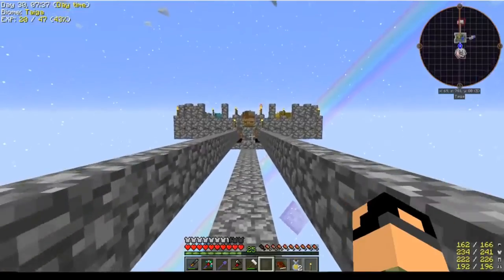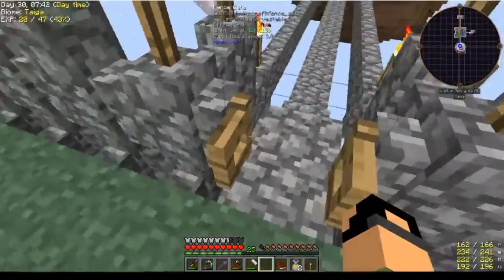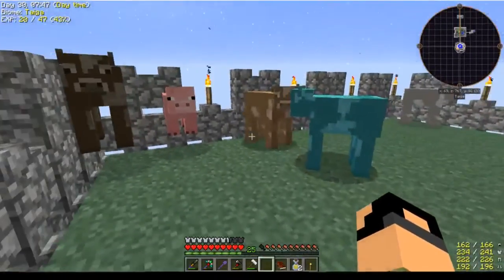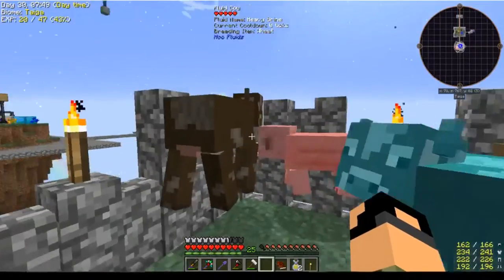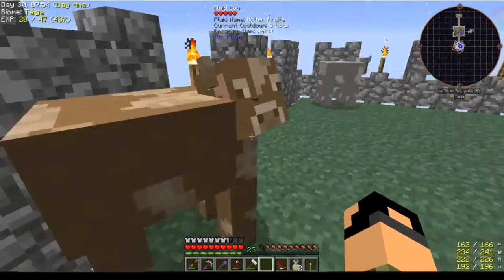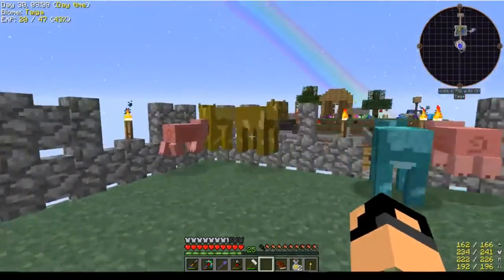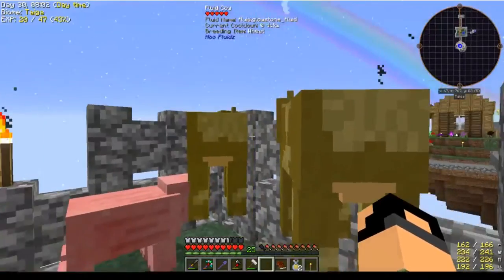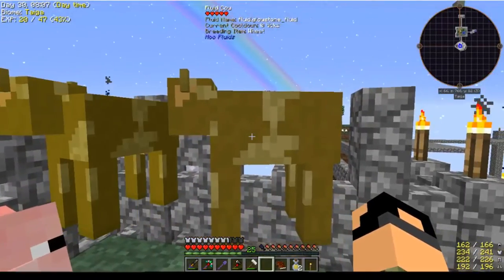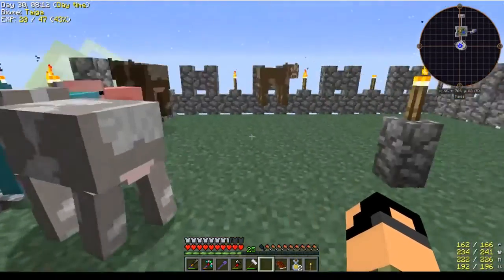We got some animals! I made this little thing, put some dirt out here with a grass seed and literally did nothing — just walked away from it. And we got some cows and some pigs: a heavy brine cow, a nitrogen fluid cow, malt and ardite. We've got glue, and these two are both glowstone — energized glowstone, which is cool.